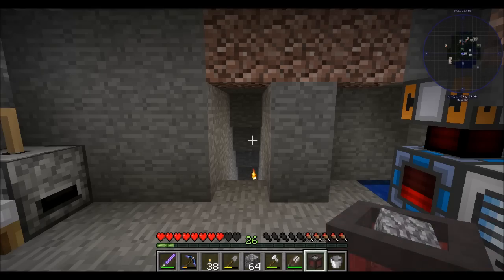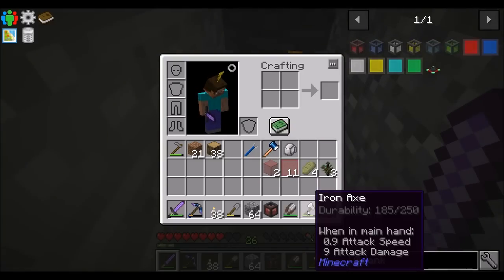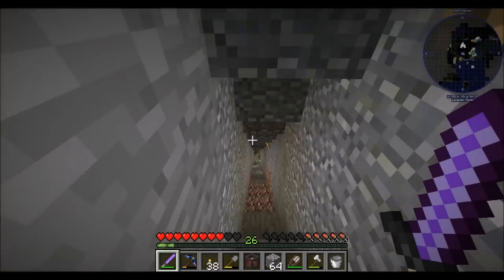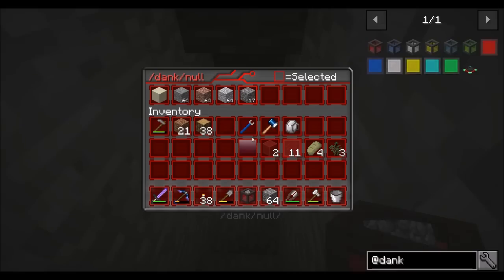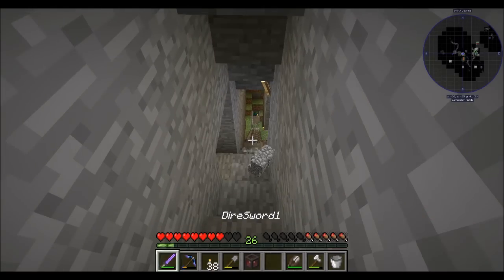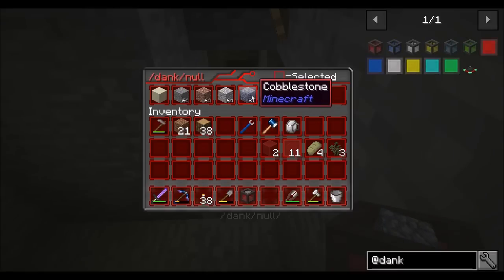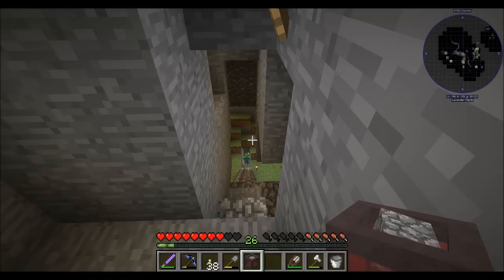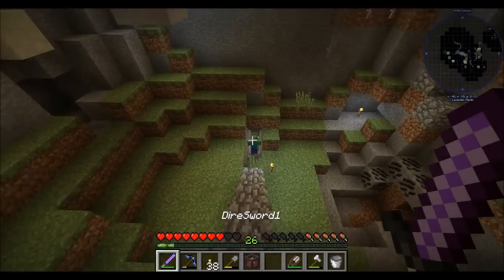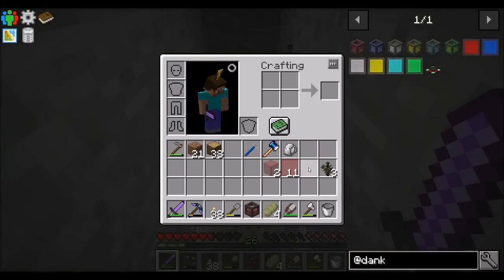That could technically go in this slot because I shouldn't need it anymore. Now what should happen is it should automatically pick up any cobblestone that I get. See? Cobblestone. I'll do the same for diorite, granite, andesite, and limestone — I've got four more slots that I can go ahead and fill up with that.